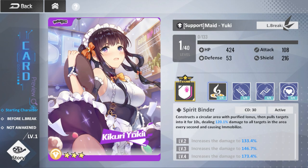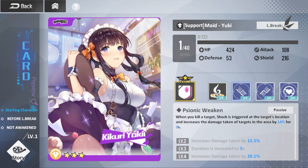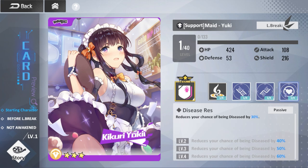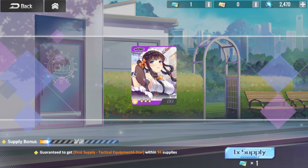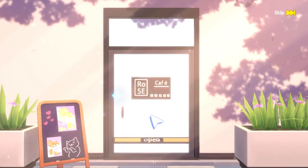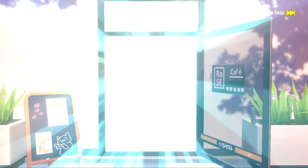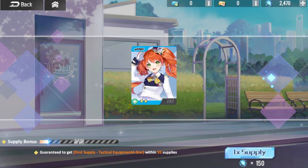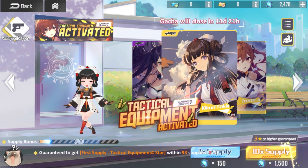Alright, Yuki — what do you do exactly? Support. Circular purified, then pulls enemies, and ooh. You kill a target, the shock is triggered at the target's location — damage. This is actually really good. You have basic attacks. Wow, that's real — she's really good. I might have to use her. That's impressive.